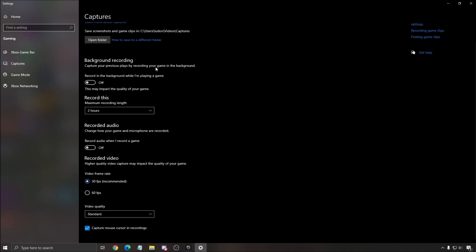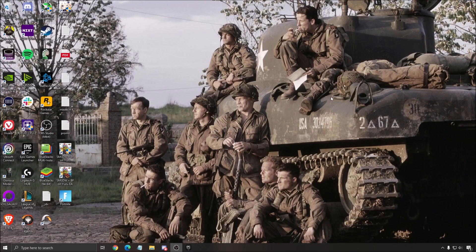You want to remove the capture, background recording, and recorded audio — really important. I also recommend to disable all those overlays, like from Discord, AMD, NVIDIA. Don't use that. If you have issues with stuttering, it's probably because of your overlays, so really important to remove them.